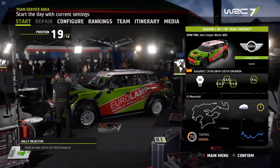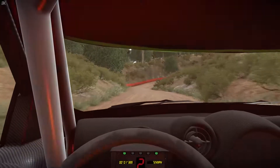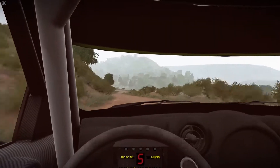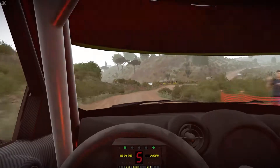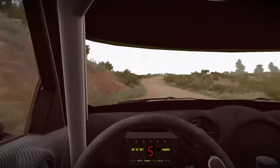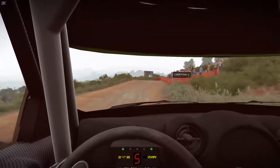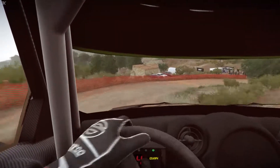Let's head to the stage and see if we can get a good start in Spain. 30 into hairpin right, don't cut, opens. Danger flat right over jump and left eight. Into right seven and left three short into right seven and left five. 40, six and right six, tightens tarmac into jump maybe and kinks into flat right over crest and left six, don't cut. Into right eight, tightens over crest into flat left over crest, tighten seven.